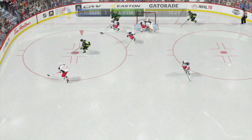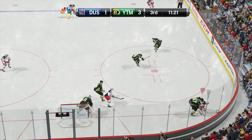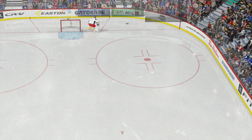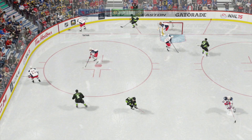It will absolutely decimate your opponents. You're going to be able to crush them physically, crush them in possession time, and crush them on the score sheet, just because of how dominant all these players are. They play a very strong physical game, which allows you to do the cycling down low, and they're also very speedy. To have a speedy team that can absolutely wreck your opponents physically — it's a huge plus. It's really one of the most fun combinations I have ever used in game.